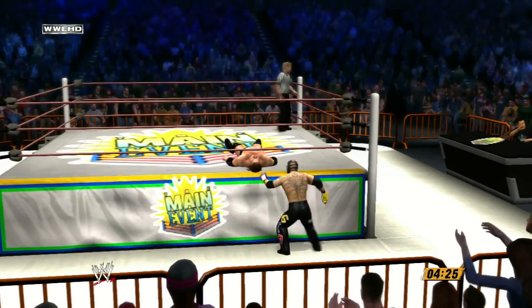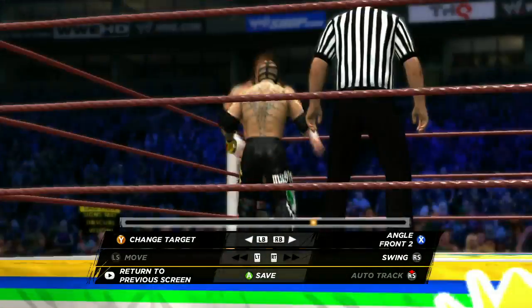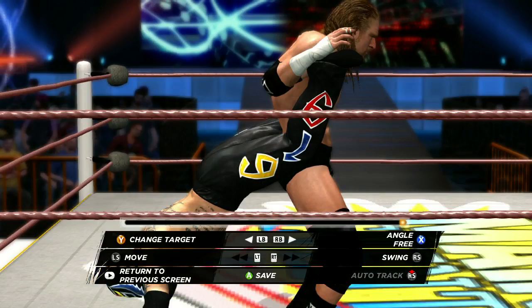You can also create your very own entrance video for your custom Superstar. This is something we've had in the game in the past, but this is brand new in that the game will do it for you — this is not taking a highlight reel and converting that into an entrance video. The game itself creates an entrance video for your Create a Superstar based off of the parameters that you set. You can add text to the movie, change the color of the font, and select a theme that matches who you've created — just an easier way of giving your Superstar their own patented entrance video.